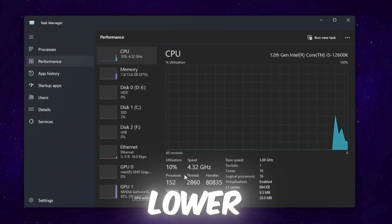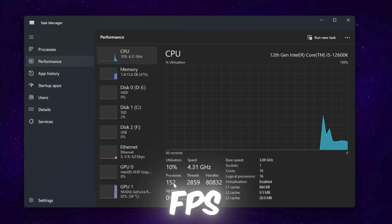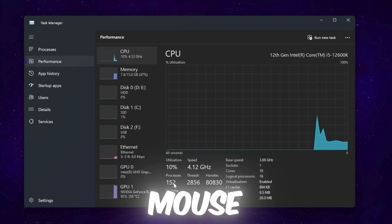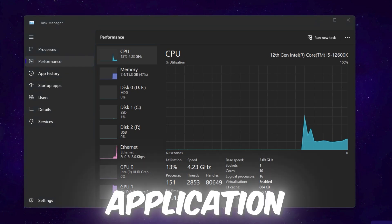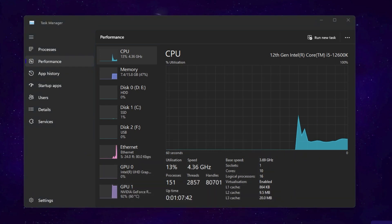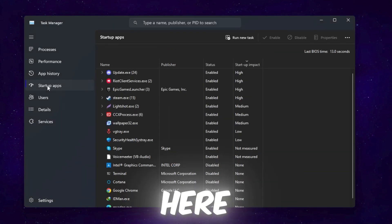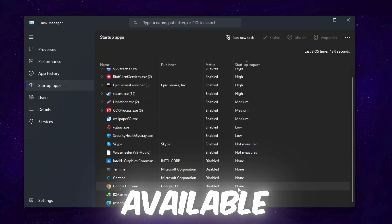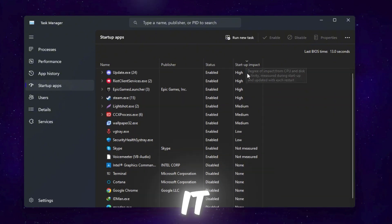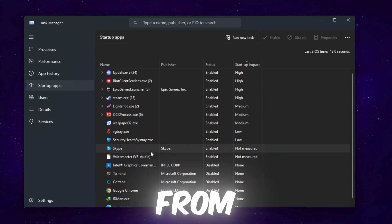In the next step, lower the number of processes running on your PC to get stable FPS and lower input delay from your mouse and keyboard. Go to your system tray, find applications currently running, then open Startup Apps. Sort them from high to none and find applications you don't use daily.